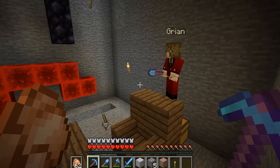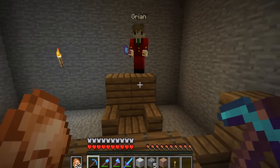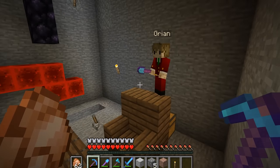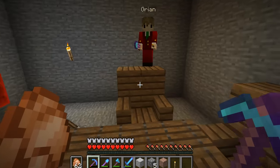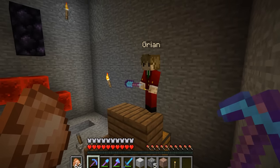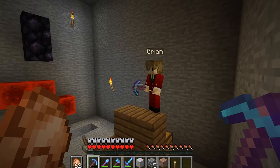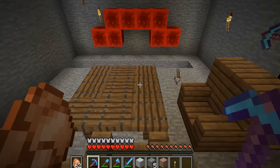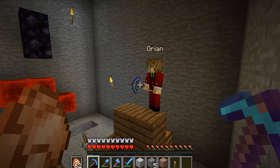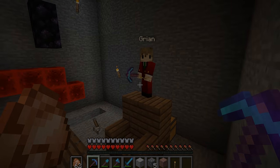Grian isn't too set on the logo or the name, so he suggests opening it up to the audience — fans can submit logo designs and name suggestions. If something resonates with both of them they could adopt it. They agree viewers should tweet a picture with a name, and if they like "BuildStone" by all means use that. That was the proposal.